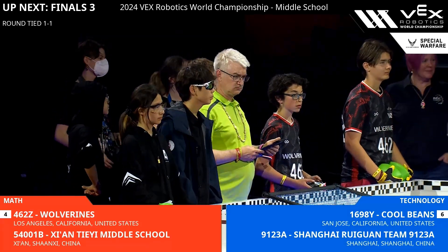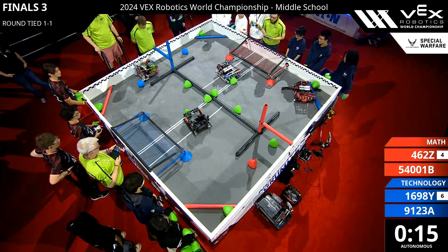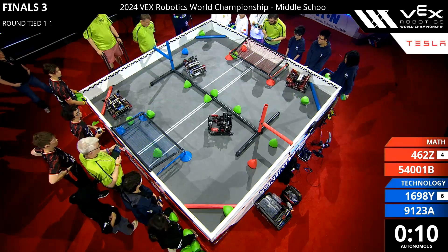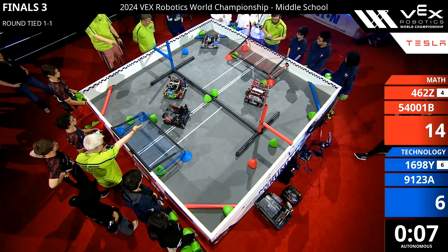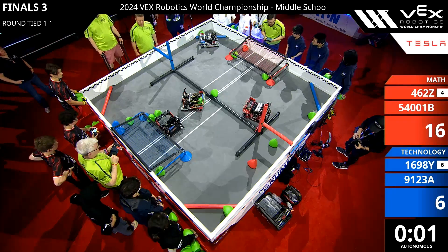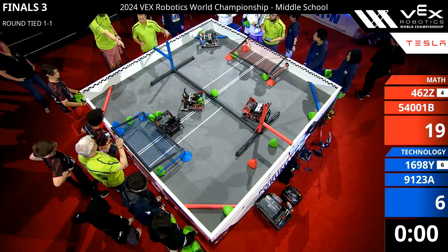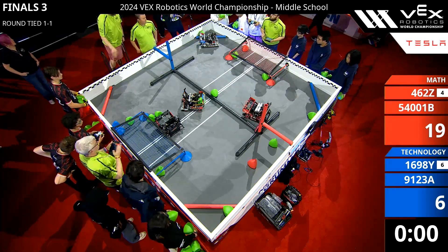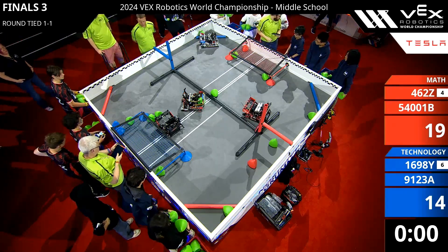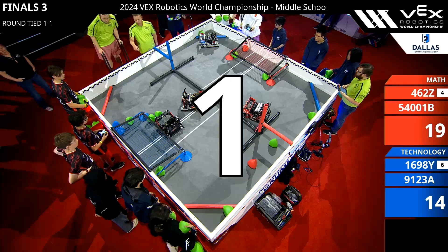We're going to get Autonomous started here in 3, 2, 1, go! During Autonomous, we see those tri-balls going straight for those goals with 8 seconds left on the clock. Red crossed over the line, so blue's going to take the Autonomous bonus. We're going to start driver control in 3, 2, 1, go!